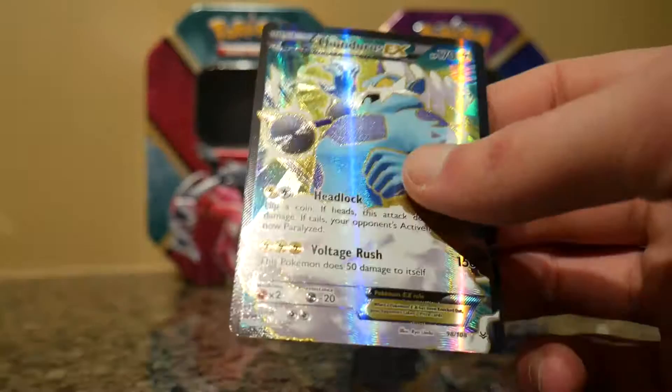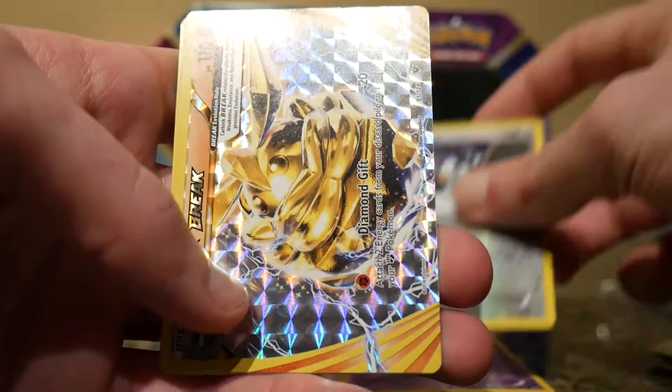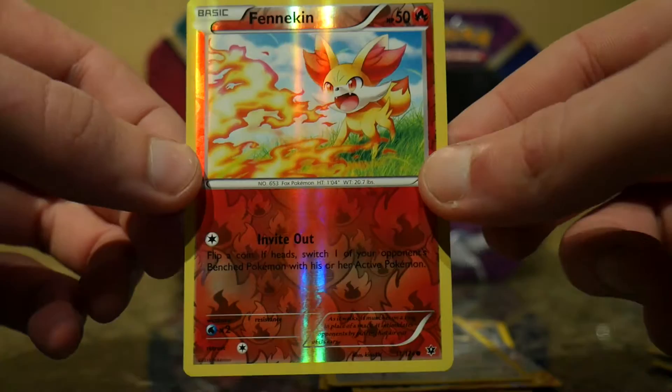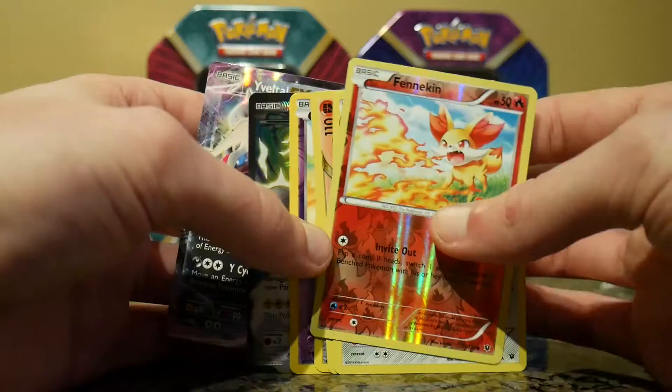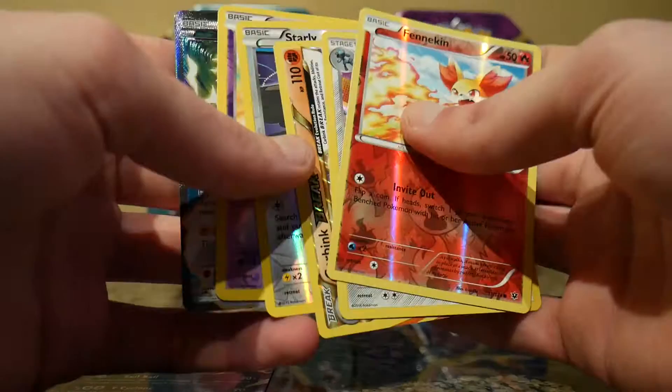Let's just recap this one very quickly. Obviously the Full Art Thundorus EX, a Natu Reverse Holo, a Starly Reverse Holo, the Carbink Break, the Lucario Holographic, and the Reverse Holo Fennekin. I actually think this pack did better than the Xerneas. Got your promo card as well. I'm happy with both. Hopefully you go out and get some good stuff on Boxing Day, reasonably priced. Happy new year. See ya.